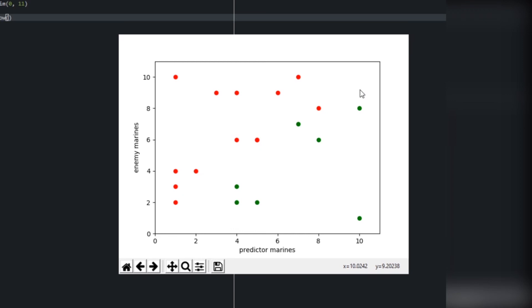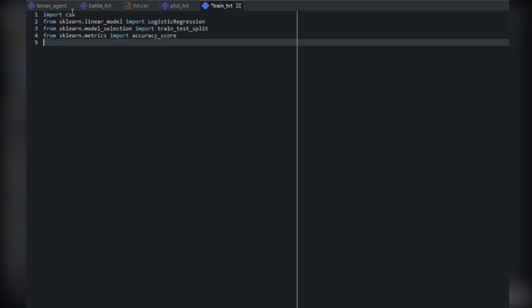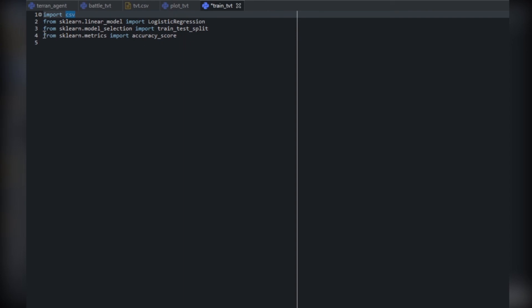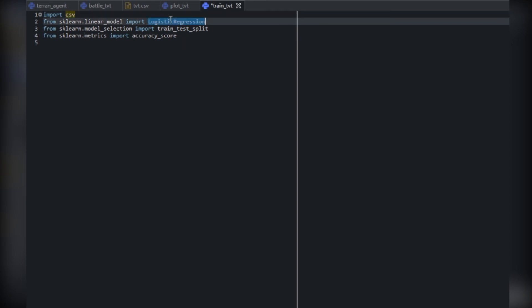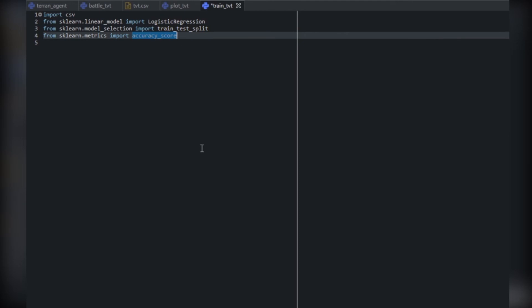To choose an algorithm for this I like to start with the simplest one first. You can see from this graph that you could draw a diagonal line and almost perfectly separate the two values. The type of algorithm we're looking for is called a classification algorithm — a little bit like hot dog, not hot dog — where we're breaking the results into two classes: winning and not winning. There's an algorithm that comes for free for this called logistic regression, and we can get that as part of the scikit-learn library.